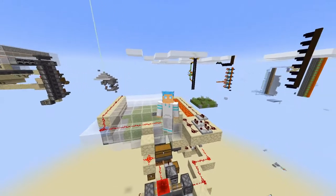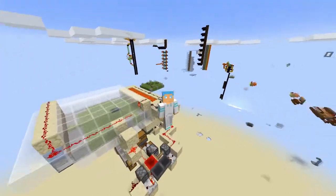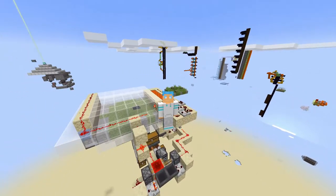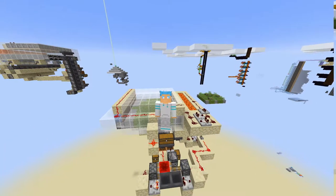Hey guys, what's going on? BlueQ97 here and welcome back to another Minecraft Java Edition tutorial. Today I'm in 1.17 and I'm going to be showing you guys how to make a moss bone meal farm. This thing is completely self-sufficient. All you guys supply is just the first little bit of bone meal, but after that this thing will run forever and you will get enough bone meal produced to keep this farm running forever. Now guys, let's get started with the tutorial.